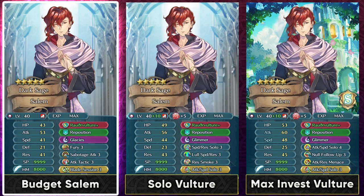If you want to build Salem on a budget, you can run Fury 3 so he can enhance the usage of Sabotage Attack, and he can also run Blade Sessions for more offense. Resistance Smoke is unfortunately not the easiest skill to get because it's only present on 4-star Brannia in the Grail pool, so you'll have to spend Grails for that. On a budget, you can just run Attack Tactic instead.